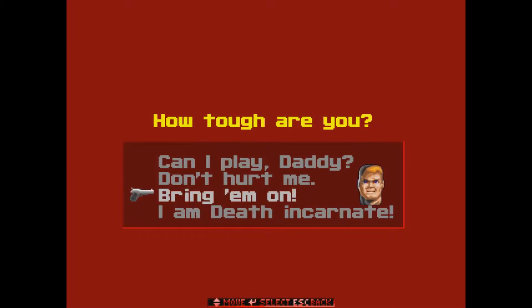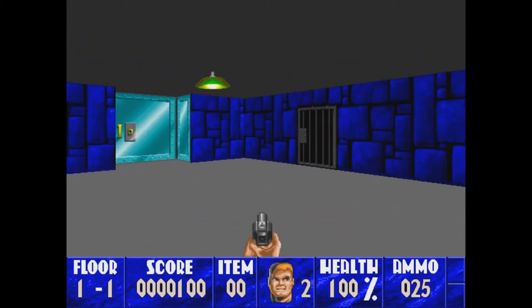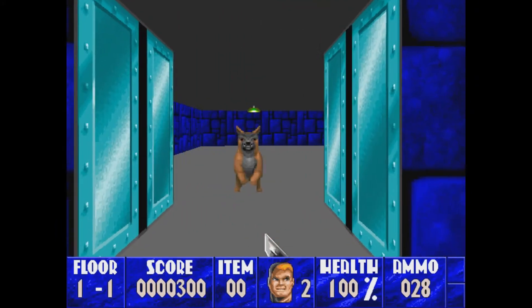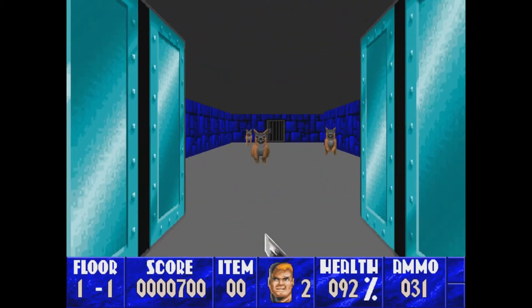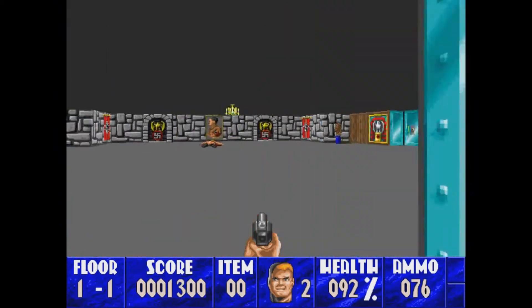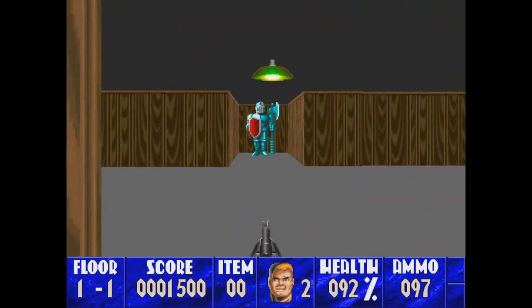Alright, so let's get started. New game. And as you can already see, the graphics are just — whatever you think of them, they are different. Let's go Death Incarnate. Right away we notice the enemies only have a front sprite, so you can't really sneak up on them. The maps are similar to the original DOS version but they're different.